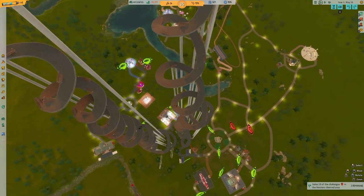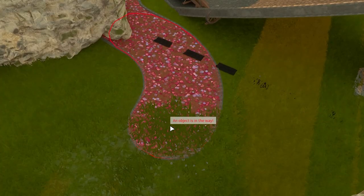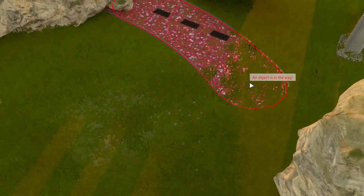No guests are coming over this side — well, that is a bit of a shame. Fine, I'll put a shortcut path in, but I'm making it the heart sprinkle color to show that you're all wusses.